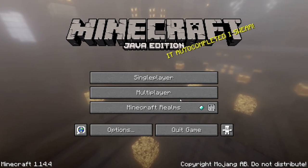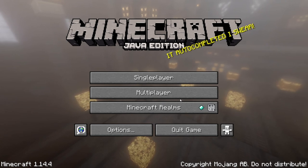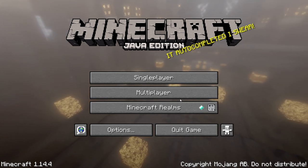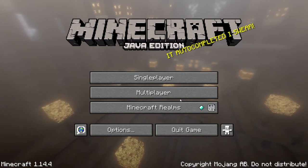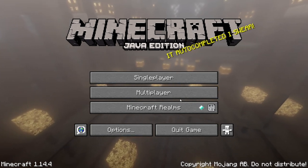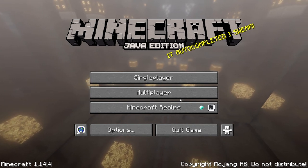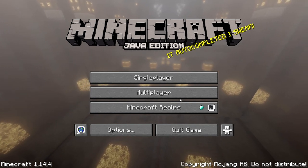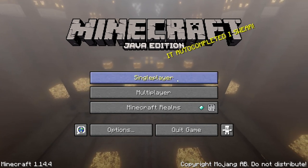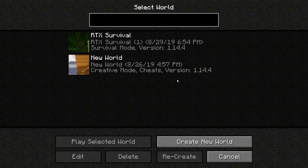Hello, here we are playing Minecraft with the ray tracing option on, and we are going to attempt to build what I think is my dream house. So let's go do it — let's start by creating a new world.